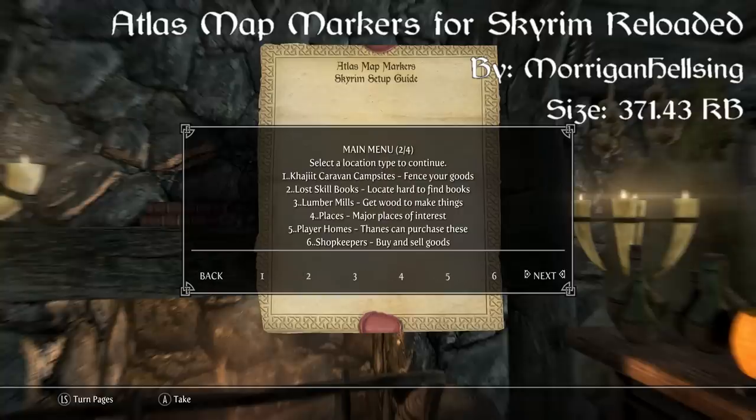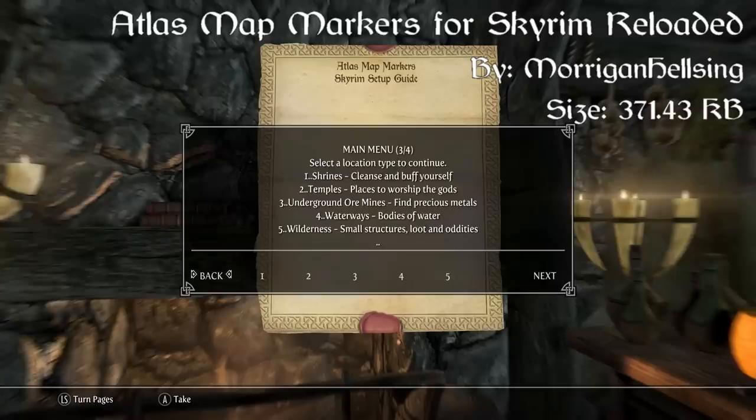I really like this mod because it allows you to fast travel to specific locations — instead of just traveling to Whiterun, say you wanted to travel to Breezehome, or go straight to Bellathor's General Goods, or straight to the Bannered Mare. If you want to go to direct locations, this is definitely the mod for you. It's very customizable, and that's definitely why it comes in at our number five spot. I'd recommend downloading the Atlas Map Markers for Skyrim Reloaded mod.